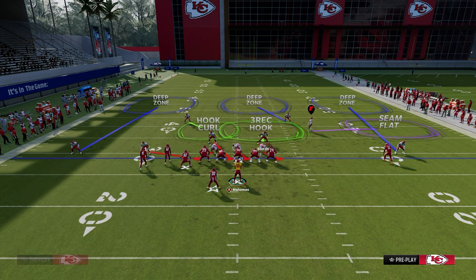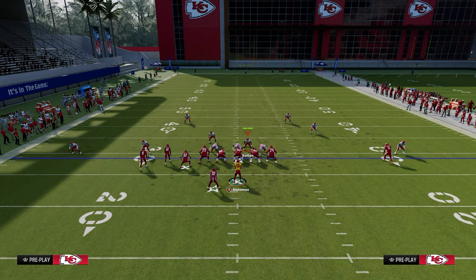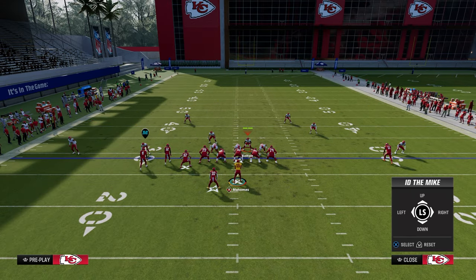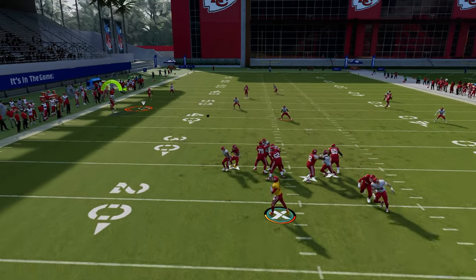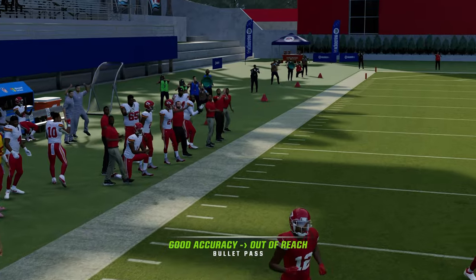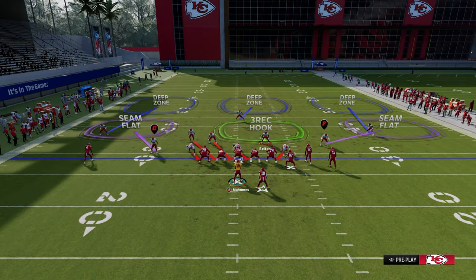I want to show you this five-man blitz. If the running back is on the left side of the screen and you slide to the right and ID the slot corner, this blocks it really well. A lot of this also comes down to where the running back actually is positioned.